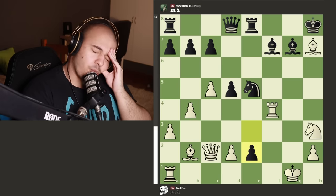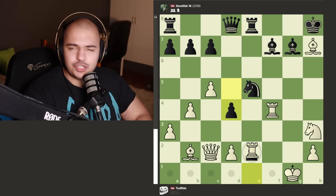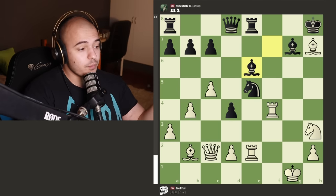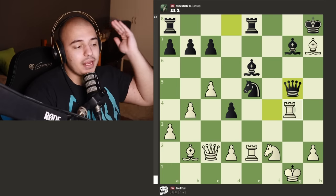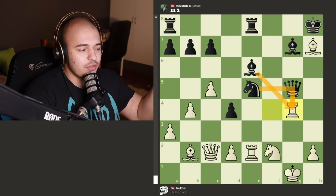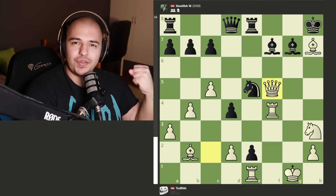TrollFish plays f4 but it doesn't work the same way now - I can just take the pawn. TrollFish takes with the rook, but pawn to e2 threatens to promote with the rook behind it. TrollFish plays rook to e1 to stop the pawn, but now d4 - if you take the pawn you die instantly because bishop to e6 attacks the knight: if it goes here I take with the queen, if it goes back to f2 the queen comes in with check winning the rook. TrollFish brings the queen in wanting some sort of attack.